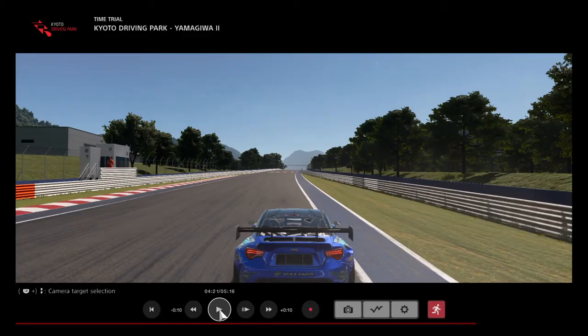Alright guys, new line video — Kyoto Driving Park Yamagawa 2. Lead driver's on the right, chase driver's on the left. The 50 roll start is where the guy is on the left, at the little building.